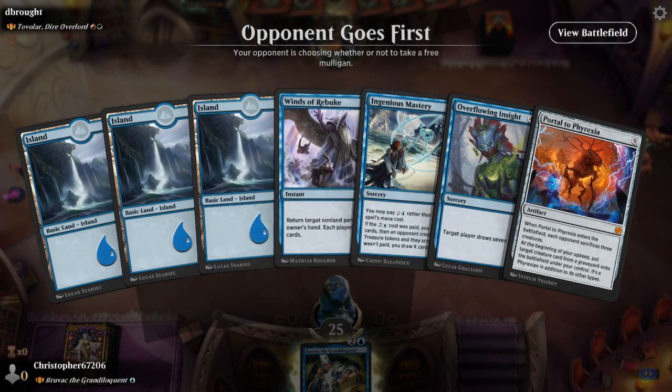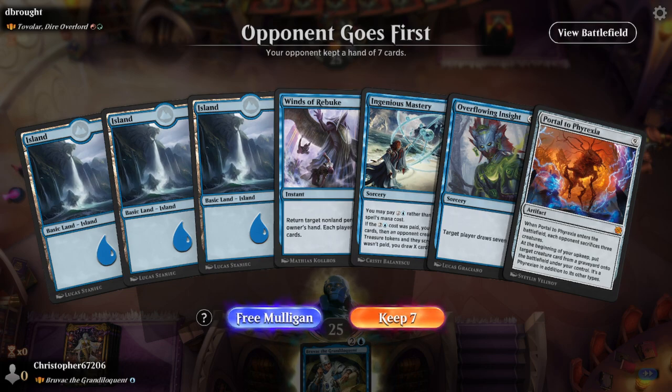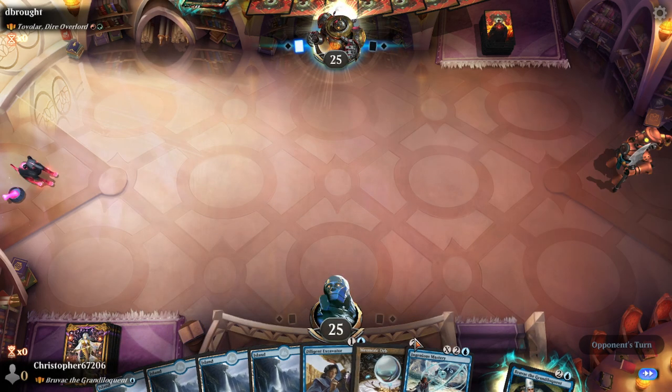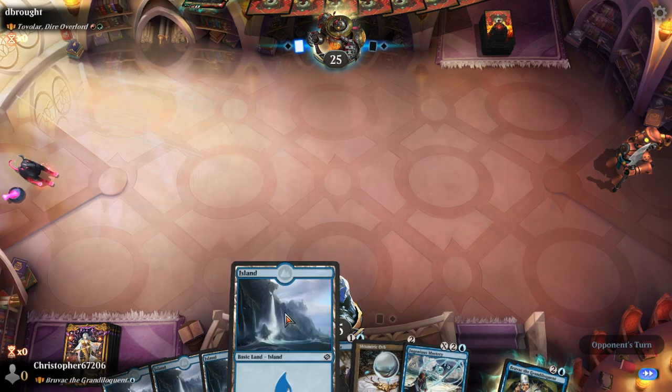We're gonna play around with some of them. We got Mesmeric Orb and Kinningstone — those were the two main additions. There are other things too. Technically Takasa, but she's kind of self-mill, right? Because of the Surveil.